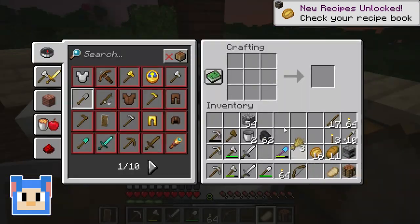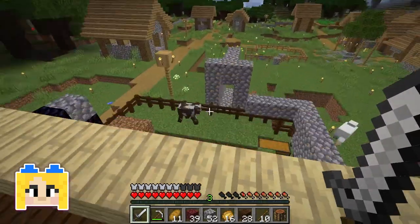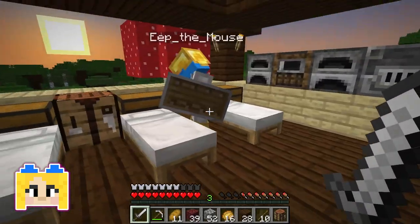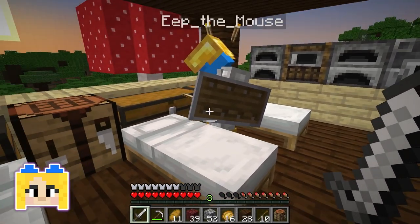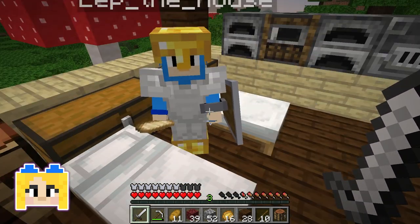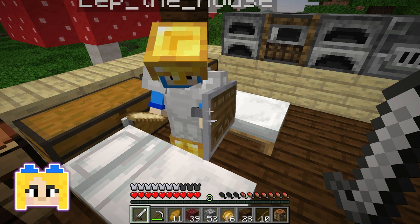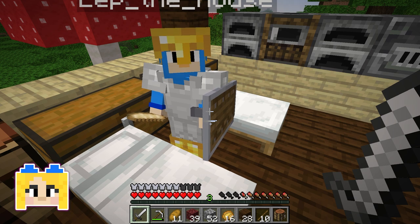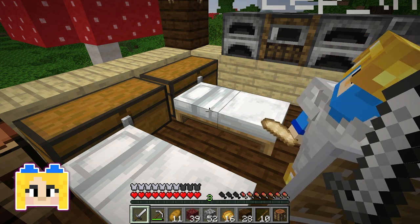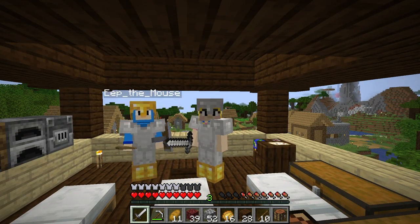I'm going to get a little bit organized, get all my stuff in one place. Here are some sticks for us in case we need to build anything else. Some cobblestone for safety. I think we are much better prepared this time for this journey than I was last time. Plus, we're going together. I think there is a nether fortress in our near future. And I think that this was a way, way better episode than the last one. Oh, for sure — I can see it. I agree, this is going to be great. So thank you everybody for watching. I hope that this works out. Actually, it's going to work out — we're fine.